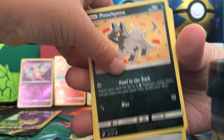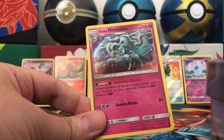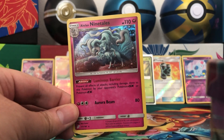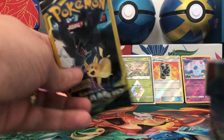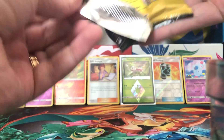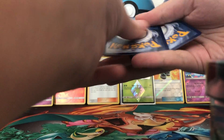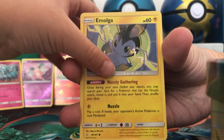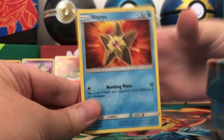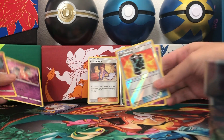Poochyena, Energy, and holographic Alolan Ninetales! Wow. All right, so our second holo rare pull. Last pack remaining. We have an Emolga, Double Aid, and Staryu. All right, so let's review the pulls of our Dollar Tree opening.